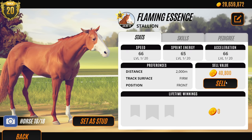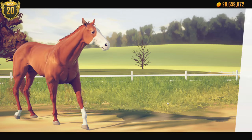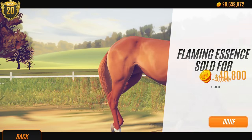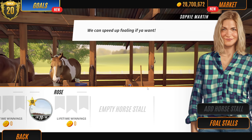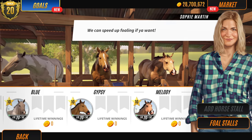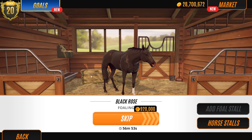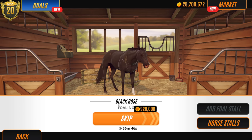What have you guys found that works for breeding a black foal? Some of you said about the dark gray because they're still carrying - on the mobile version you get the gene thingy, the dilutions and stuff. So I'm thinking it'd be nice to see what those were. The dark gray is carrying the black gene but has a gray dilution - is that correct? Do two black horses make a black foal? This is the question.